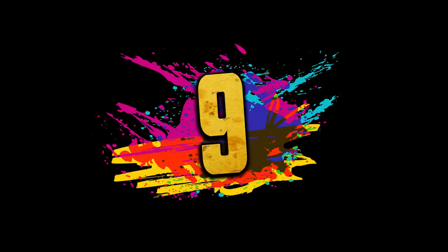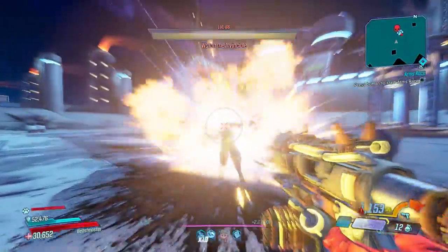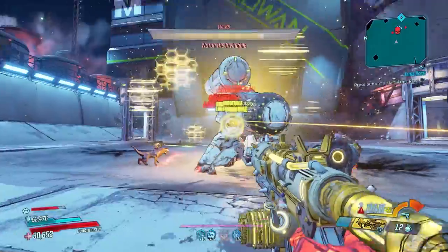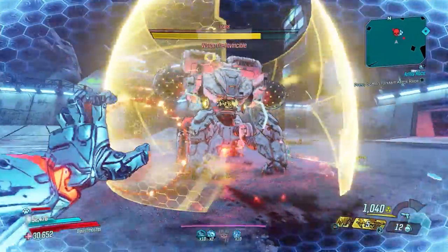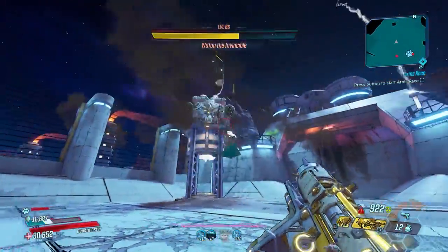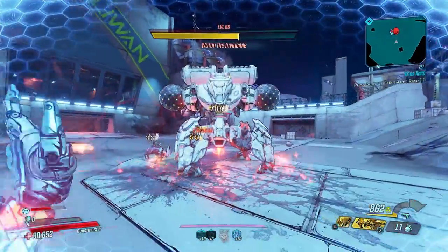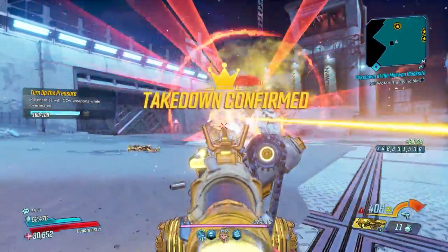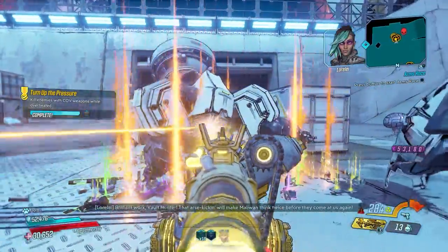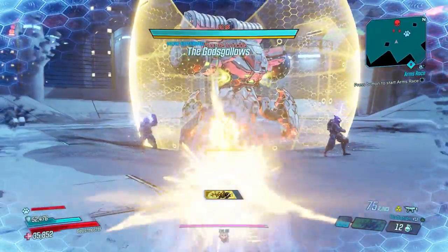Number 9: grenade mods. Sadly, grenade mods in Borderlands 3 largely leave a bit to be desired — they're mainly used to proc anointment perks and maybe strip shields on enemies. But there's one grenade whose usefulness exceeds all others: the It's Piss grenade. It can remove status effects from yourself and teammates, and can be used on enemies to cause them to take 20% more damage from all sources for six seconds. This makes it great for bosses with huge health bars. It can only be obtained from Sloth in Conrad's Hold on Pandora. Honorable mentions go to the Hex, Light Speed, and Hunter Seeker grenades.